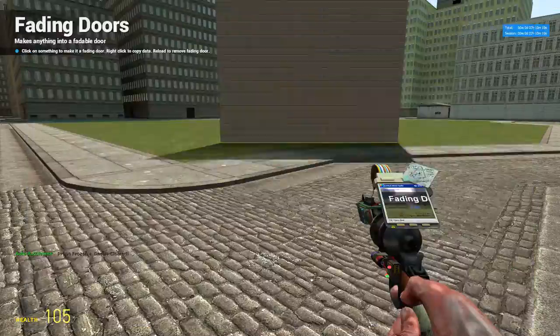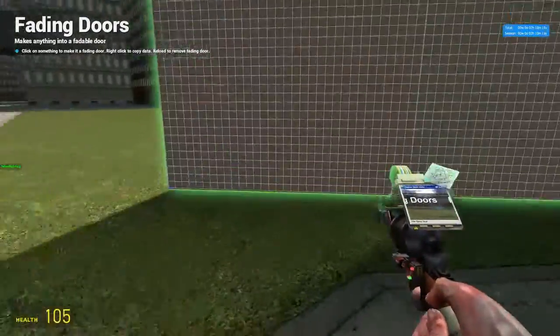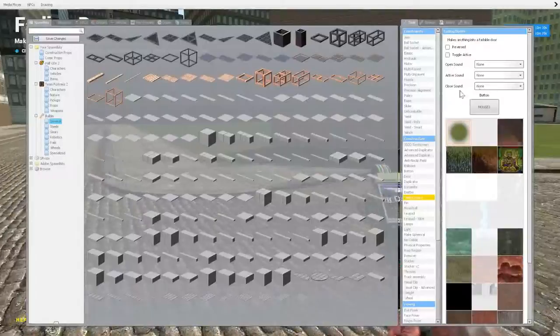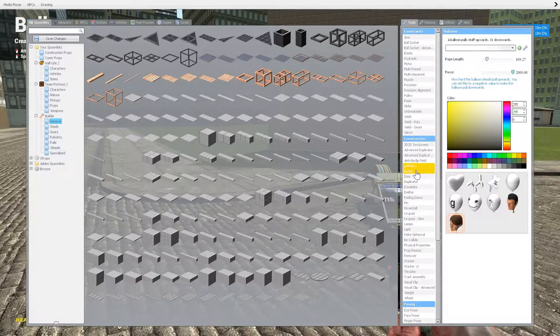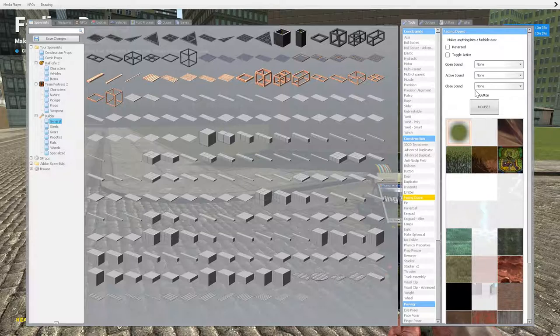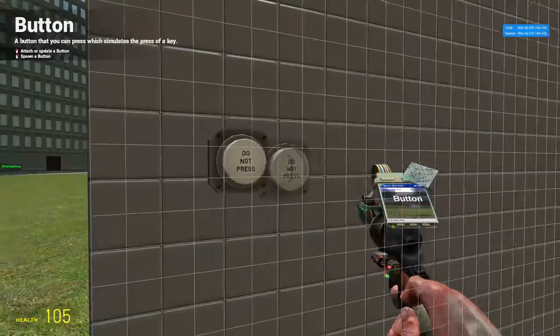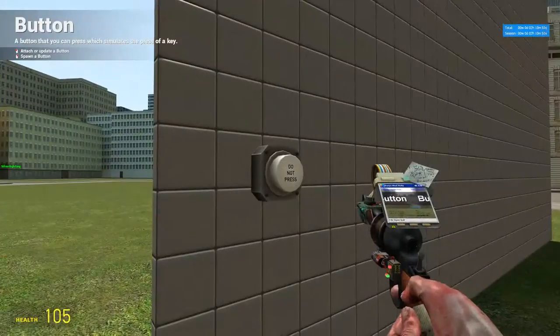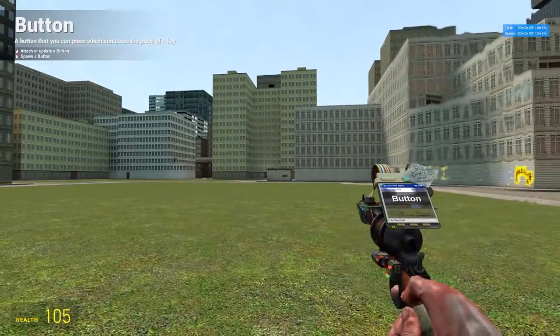Now let me teach you the next tool that corresponds with fading doors a lot — it's called a button. When you have something bound to a button like mouse 3, you can use this tool right here to simulate that same button press. So on the fading door, if I have my key set to mouse 3, and then place a button set to the same key, every time you press that button it simulates pressing the actual key. So I'm not pressing anything but E on this button, but it acts like I'm pressing mouse 3 to use my fading door — see that?